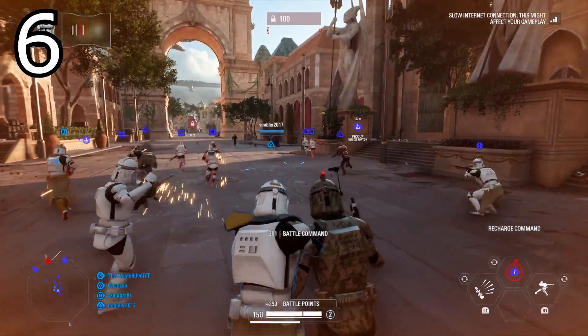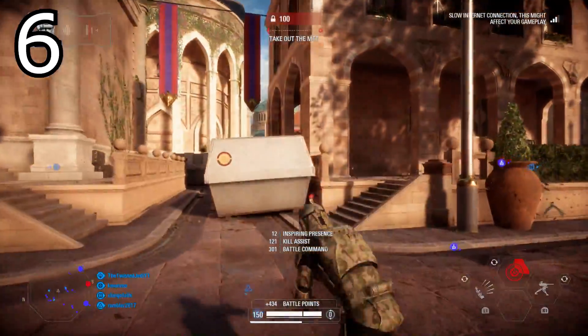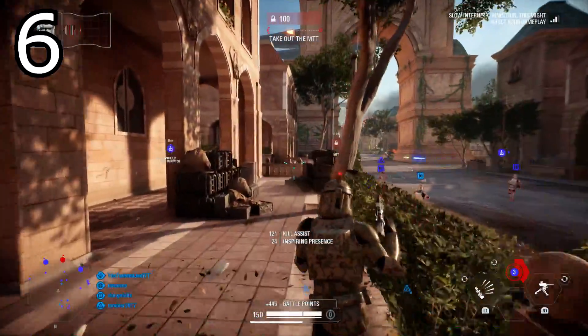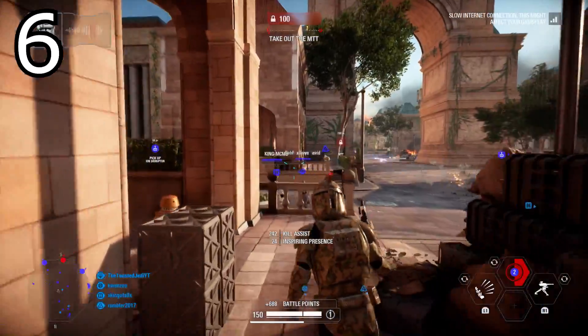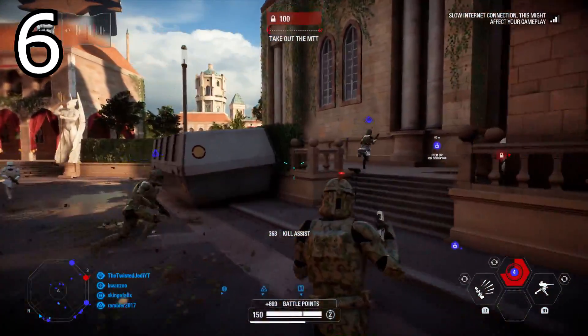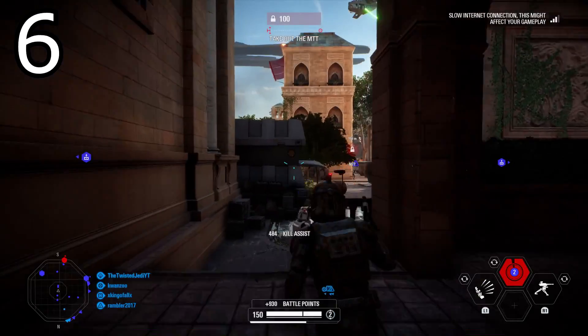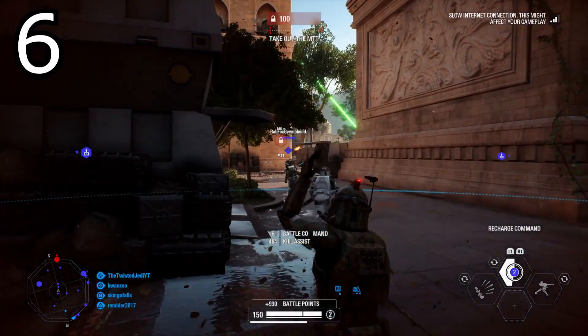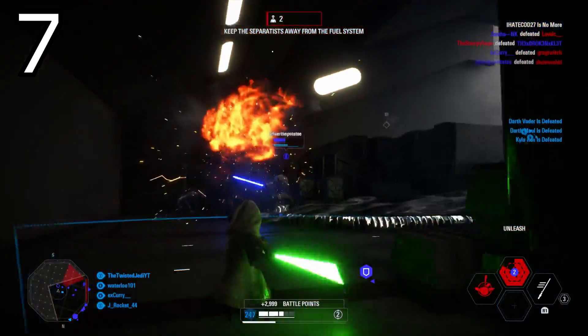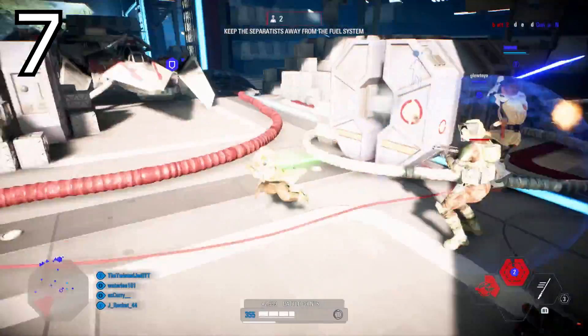Tip number six: for a couple of extra battle points, buff off the spawn. As soon as the game starts you have pretty much 10 to 15 people in front of or behind you. You can roll either forwards or backwards, turn around, and buff the entire team. This is going to get you up to 450 to 500 battle points for doing absolutely nothing when playing the officer.